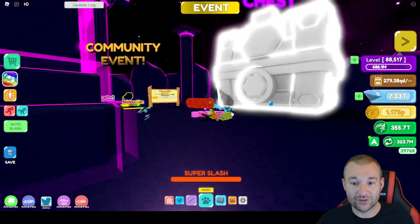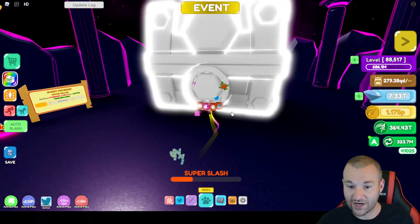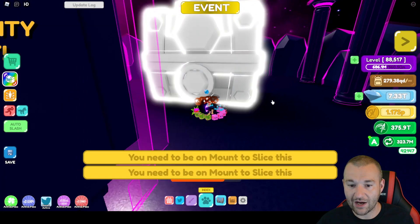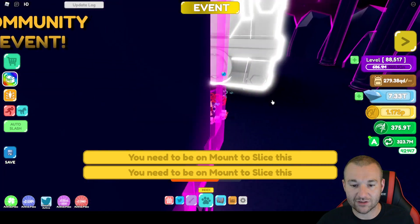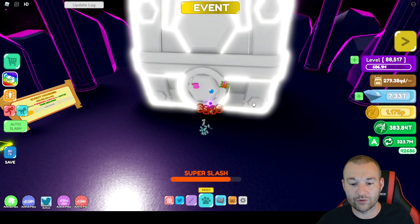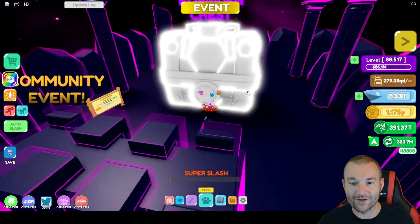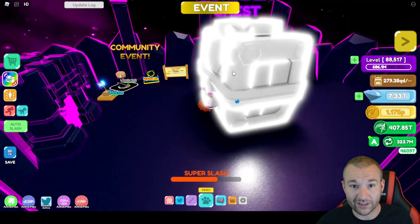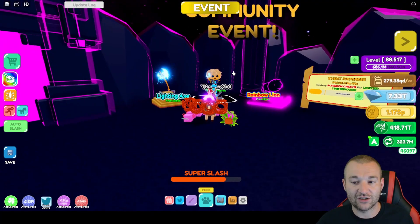You want to go into the forbidden area. You're going to need a mount to actually break the Forbidden Chest — if you don't have one equipped it will say you need to be on a mount to slice it. So make sure you click the icon even if it's just the free llama everyone gets, that will work and allow you to start doing damage and participate in the event.